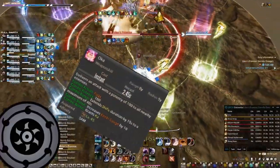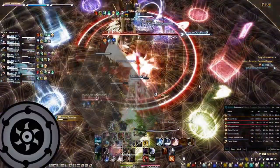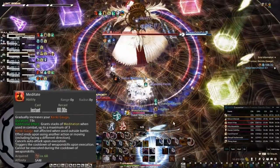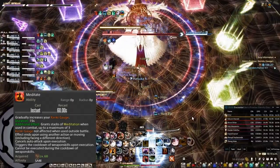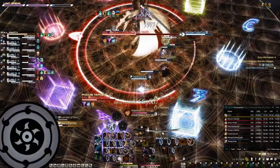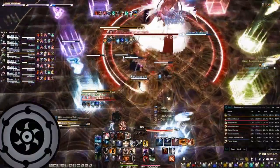Oka is your AoE combo finisher, granting you the Ka-Sen and extending the duration of Shifu. Lastly, Meditate is also on the GCD timer. This skill allows you to build Kenki and meditation stacks to use Shoha, which is an OGCD. However, you will not be able to attack while using it and it wears off instantly if you move. This skill is mostly used during downtime to build extra resources.